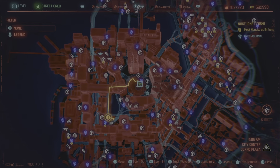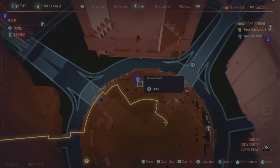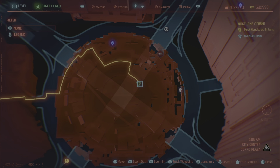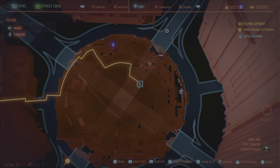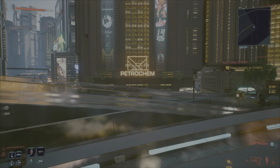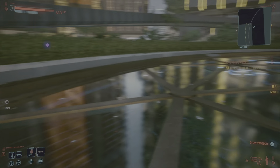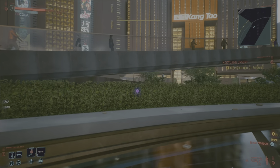Now the next one, you're going to be next to Arasaka Tower right here. You're actually going to stand on top of this glass above the street, exactly right here. You should see Petrochem right across from you, and this is that circle thing on the map. It'll be under these walkways.